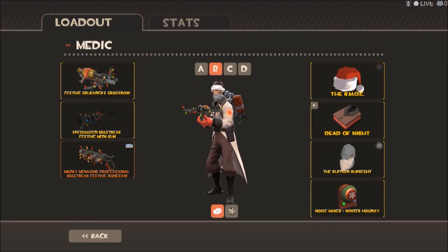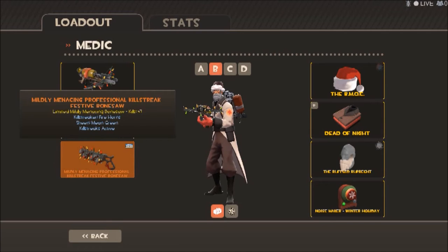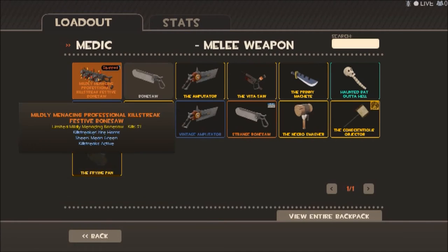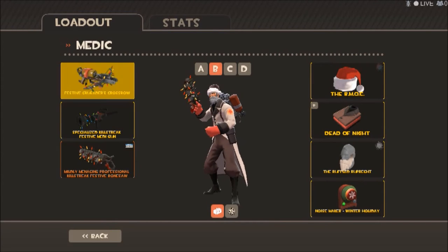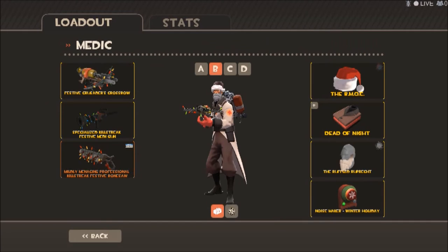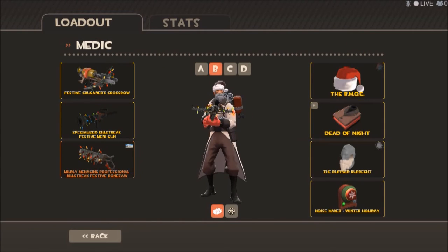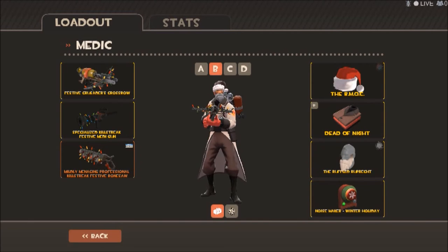Next is Medic. Festive Crossbow, Festive Medi Gun, and the Festive Bonesaw. I could have gone with a Festive Ubersaw — I think that exists. There's only one festive primary weapon for Medic. For cosmetics: the same two as usual — fits perfectly for the Medic — and the Ruffled Ruprecht, or I could have the Medic's Beard. Fits in perfectly, don't you agree?